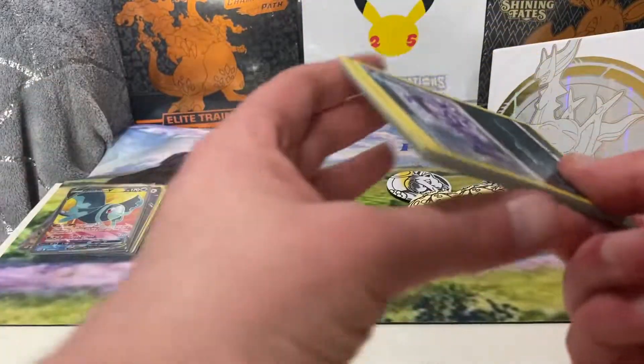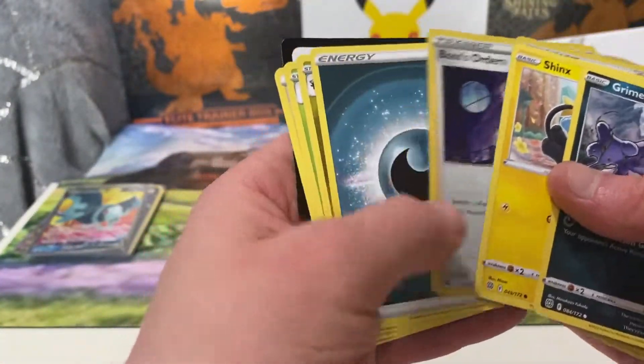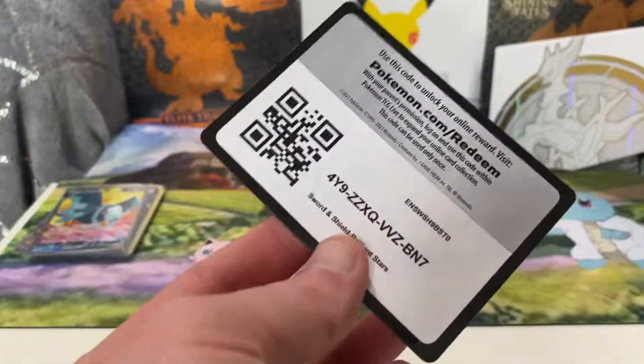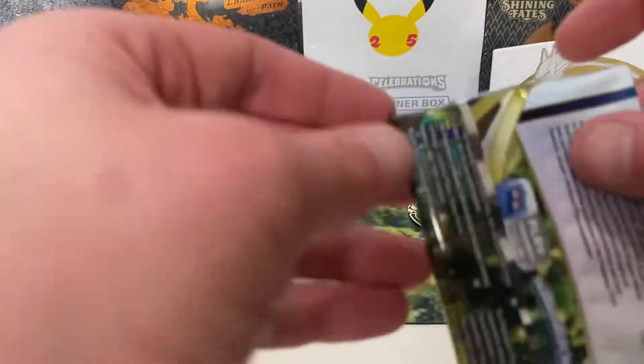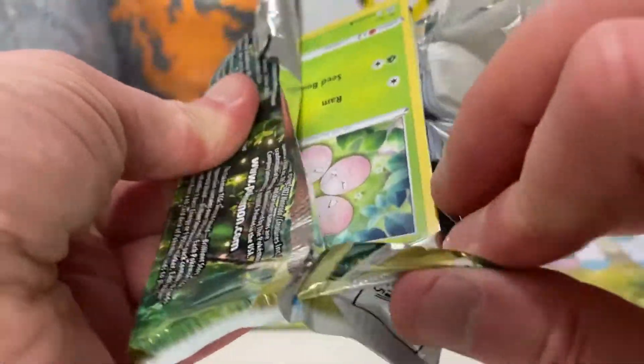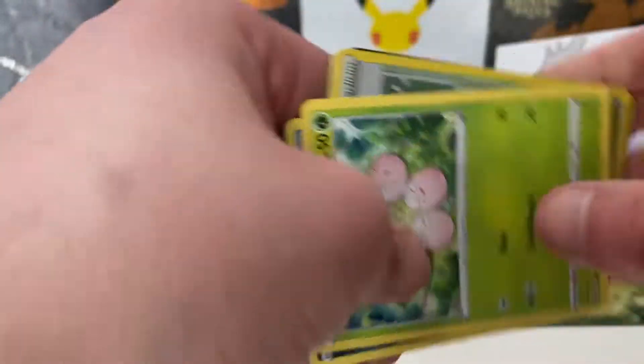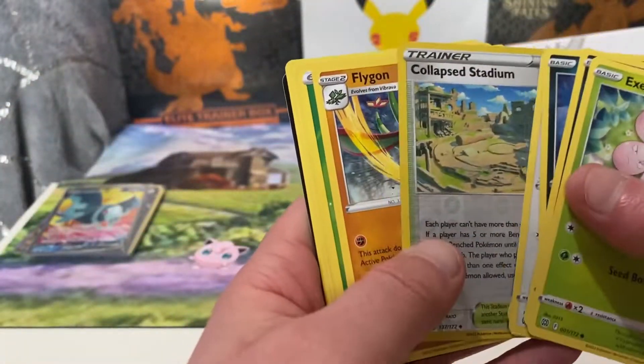The quality can be good — always does on a lot of the ETBs. I thought you had a crimp card then, but no — another Boss's Orders. You've got your brick of managers and a Clap Stadium.